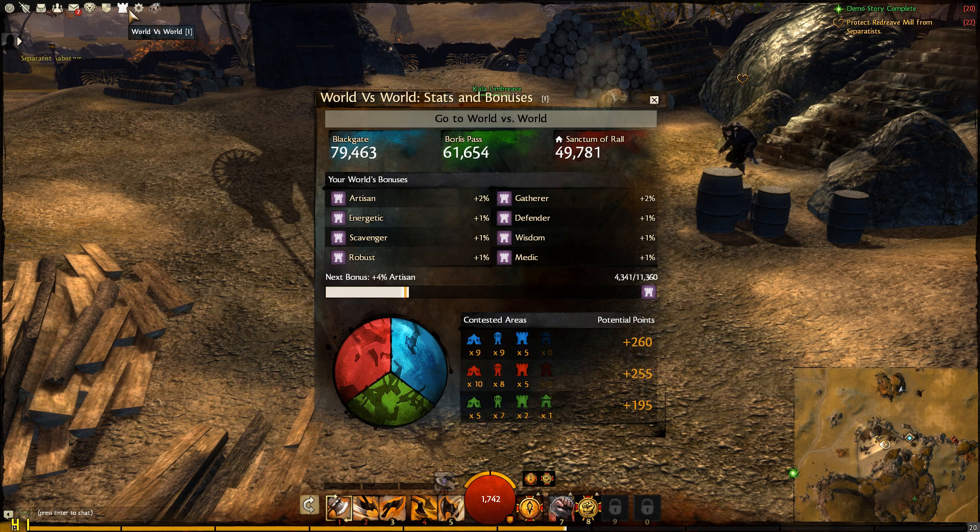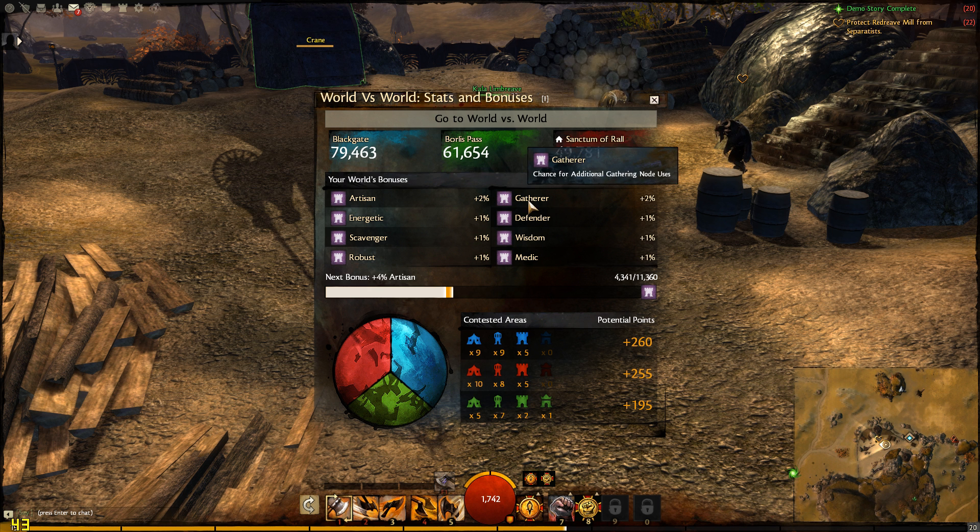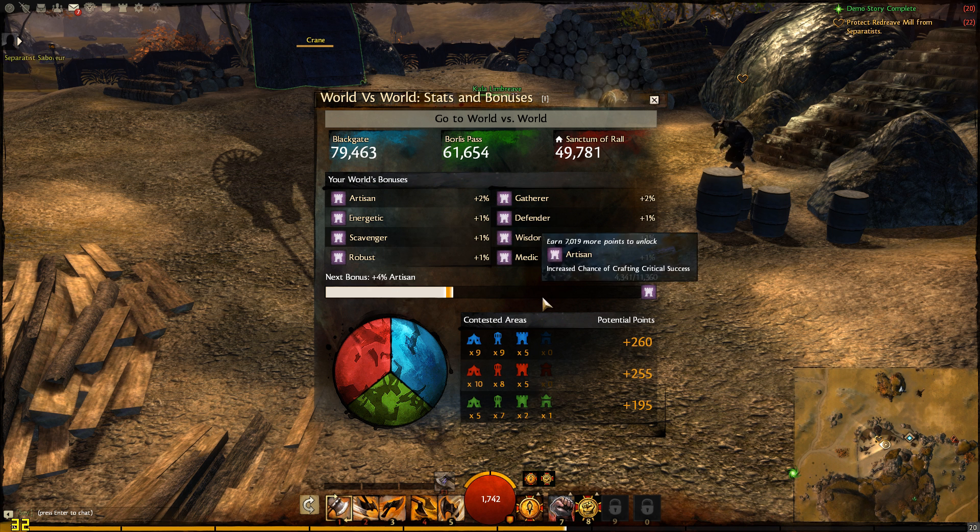Next up we have the world versus world tab. This is where you can see all three worlds and their current progress. You can obviously go to world versus world by clicking that button right there. You can start joining world versus world starting at level one — you can actually level all the way to 80 just from level one.